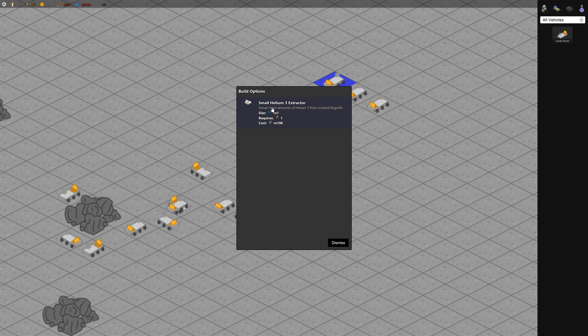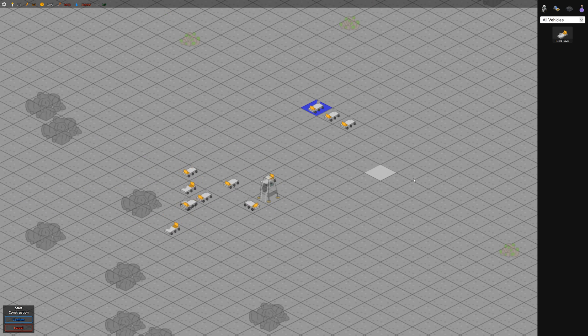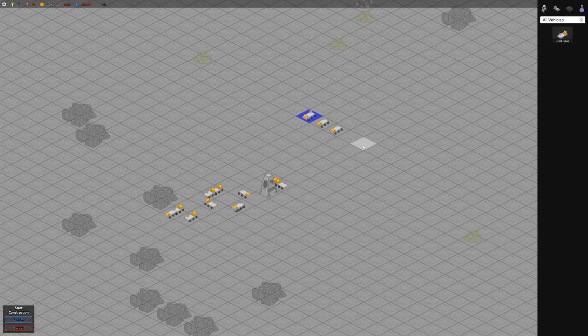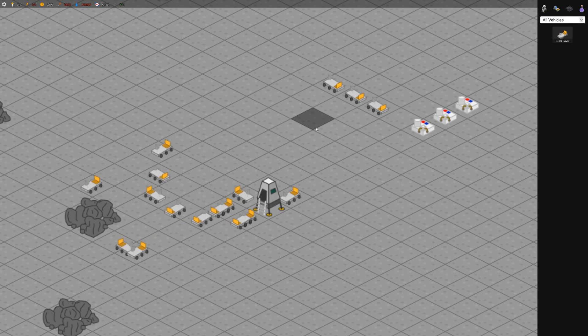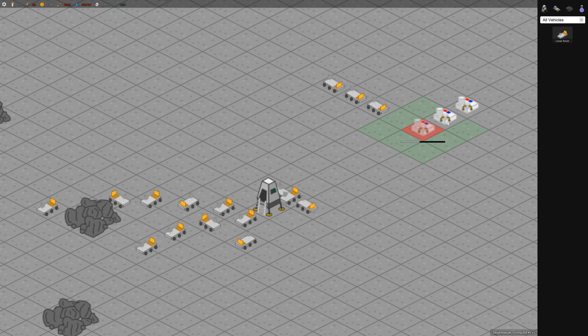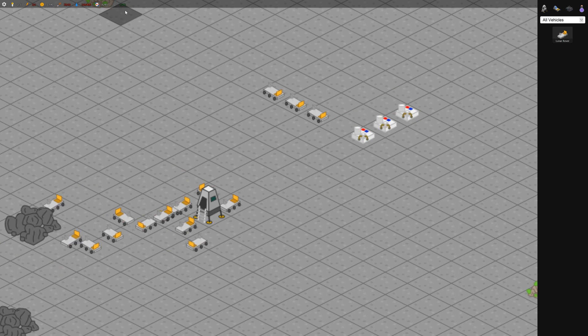Small helium extractor - helium-3 is unique to the moon, it's the only kind of place you can get it. So let's build a few of those. They take 100 regolith. Don't build 4, because you won't have enough power to actually generate helium. We need helium-3 to build some more stuff.